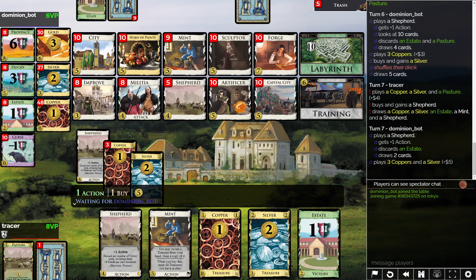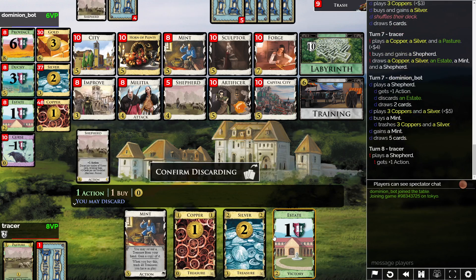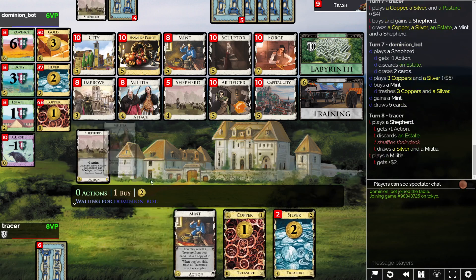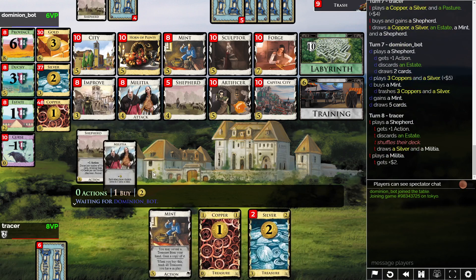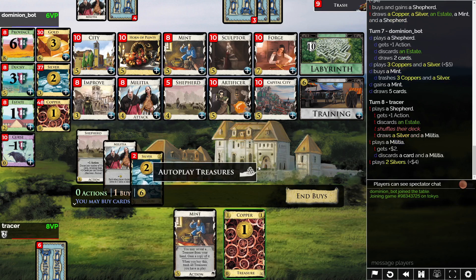It's just such a struggle to draw on discard-attack Shepherd boards. I have to figure out whether I want to Forge over a Capital City, and I'm pretty sure the answer is no given my likely troubles drawing. Oh, you discarded Militia — that's nice.